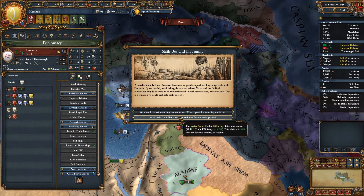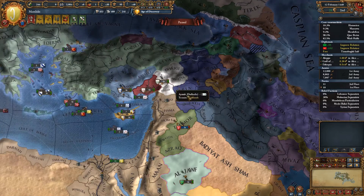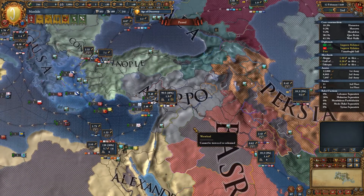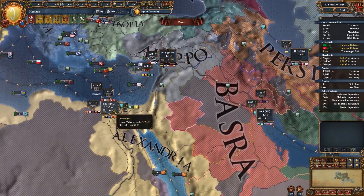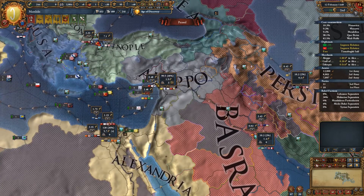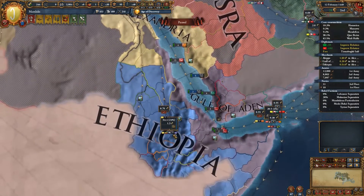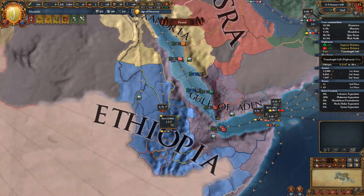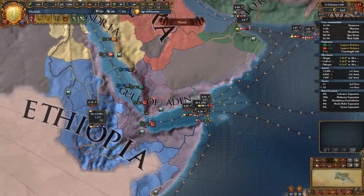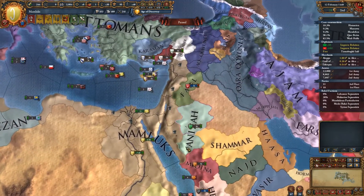10 trade power in Aleppo — we'll take the trade power. Another thing I always forget to do is check where my merchants are. We're collecting here because this is our home node. One merchant is in Aleppo forcing trade this way, another in Ethiopia forcing trade that way. The AI has actually put the merchants in the correct places — from what I can see anyway.